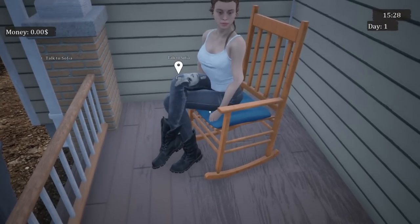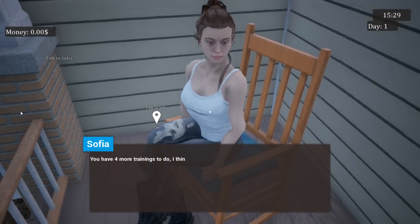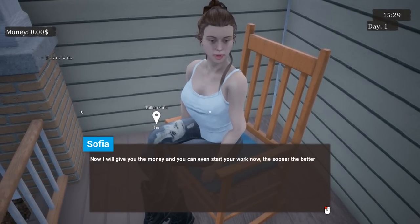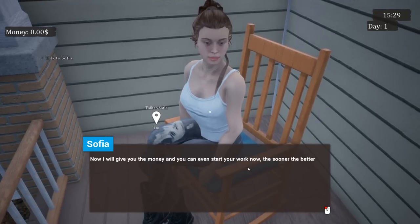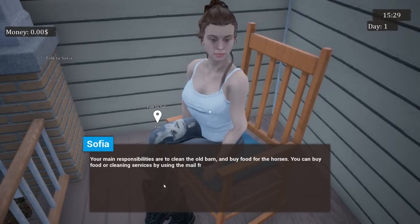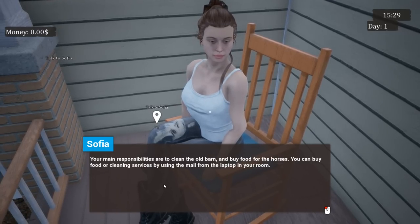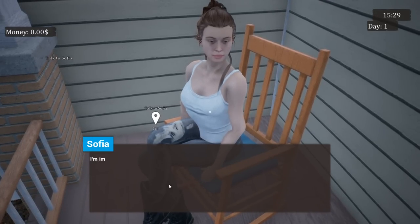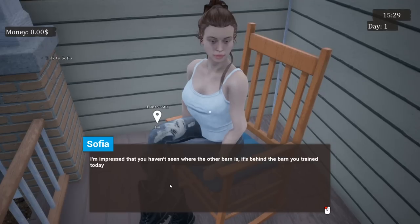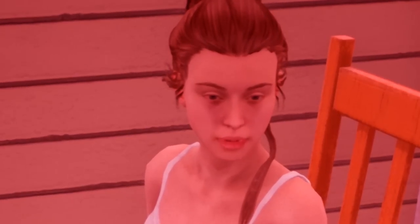Oh, look at the way you're sitting — look at you all posh and cool. You have four more trainings to do. I think we will do them after the breakfast of each day. I will give you the money, and you can even start your work now — the sooner the better. Your main responsibilities are to clean the old barn and buy food for the horses. You can buy food or cleaning services by using the mail from the laptop in your room. I'm impressed that you haven't seen where the other barn is — it's behind the barn you trained today.